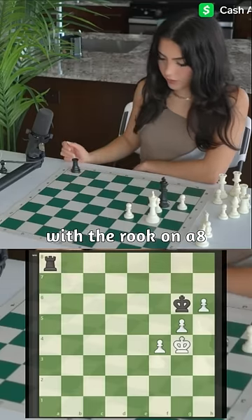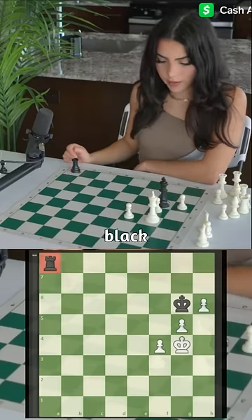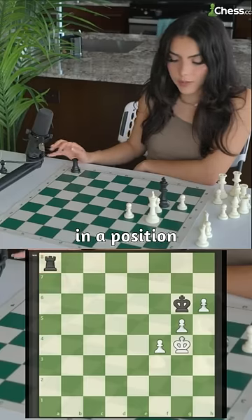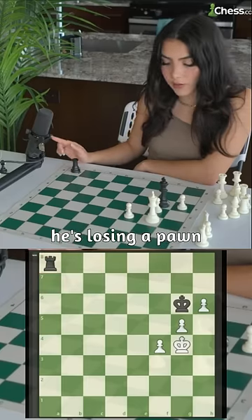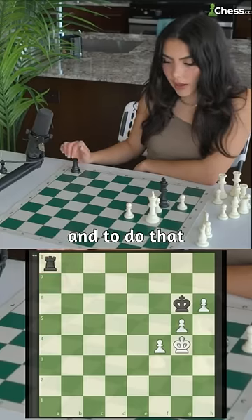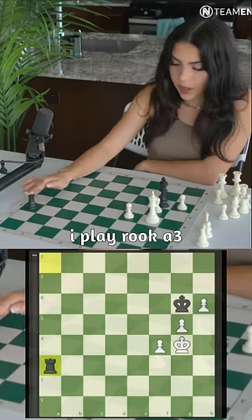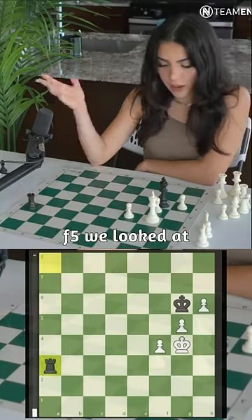The original position has the rook on a8. Black is trying to win by forcing the king into a position where if he moves, he's losing a pawn. To do that, we need our rook to attack the pawns from the back, so I play rook a3 to cut off the king.